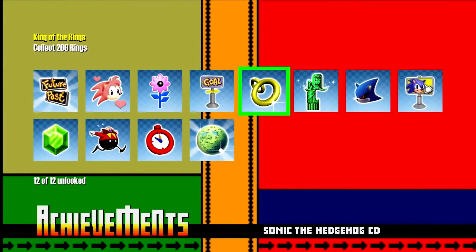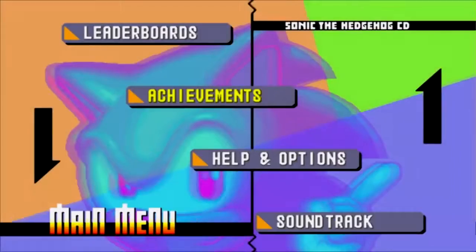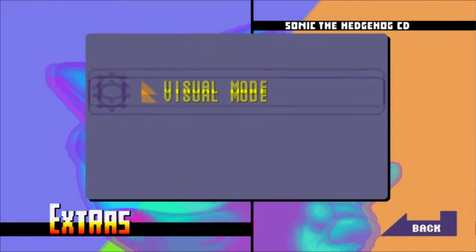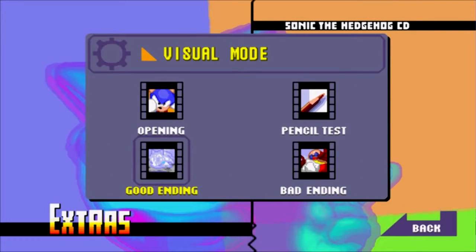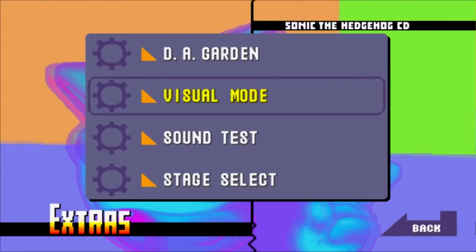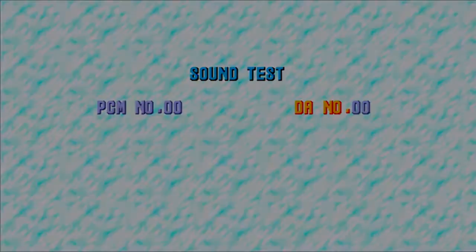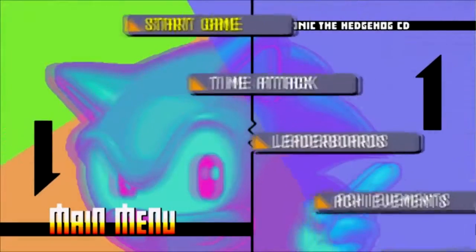Also, achievements — as expected — and yes, I've gotten all of them. That's how much of a life I have: none. The extras are all there: the A Garden, which is basically a visual representation; Sound Test; Visual Mode, which allows you to see all the different scenes — the good and bad endings, even having credits with them, which was not included in the PC version of the game. And the Sound Test — no explanation needed there.